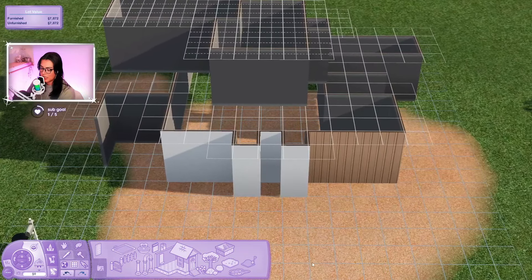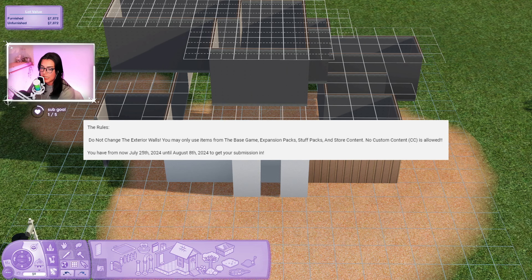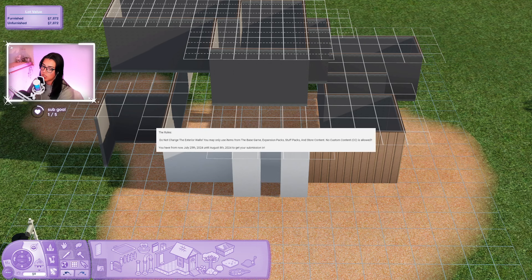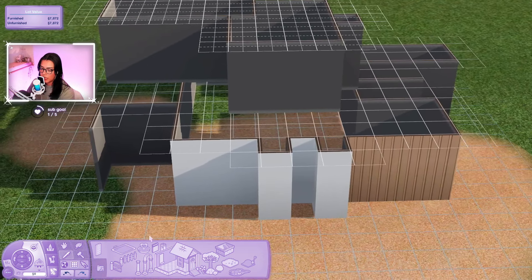Why don't I tell you guys the rules to this challenge. CJ's rules are: do not change the exterior walls, you may only use items from the base game, expansion packs, stuff packs, and store content. No custom content - CC is allowed, which is not an issue for me because I don't have any. And that's it - just do not change the exterior walls.